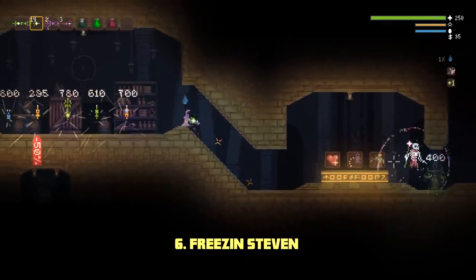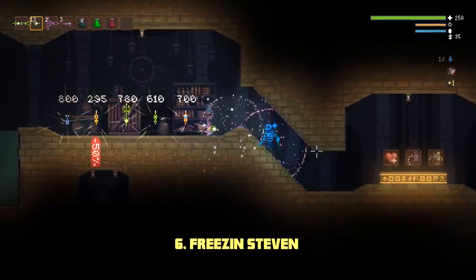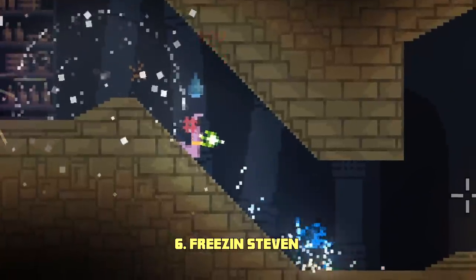Stavari can be a huge pain for most players, until you realize that he shares the same weakness as most enemies: cold temperature.